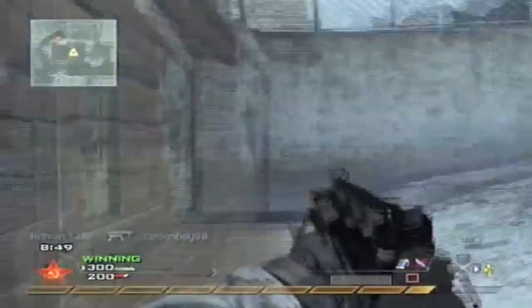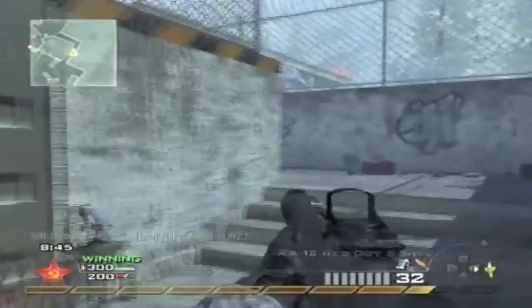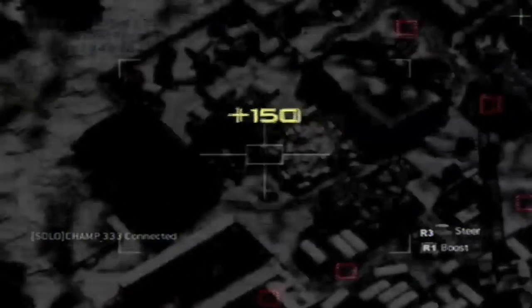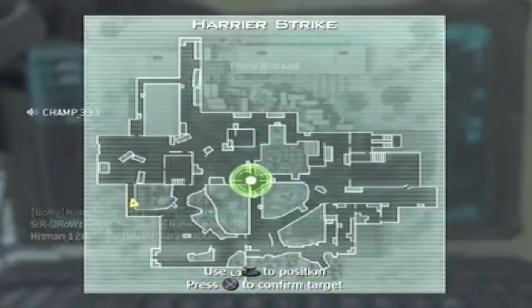I'm trying to find a place to call my Predator Missile right now, so I go back here. I think I get one kill with the Predator. My killstreaks are 5, 7, and 9, so now I'm at 7 kills and I get the Harrier — I called it right in the middle.